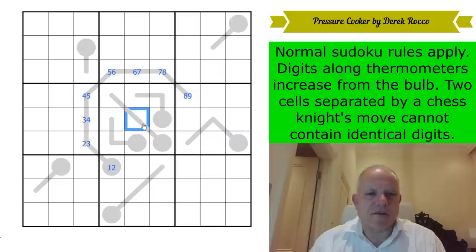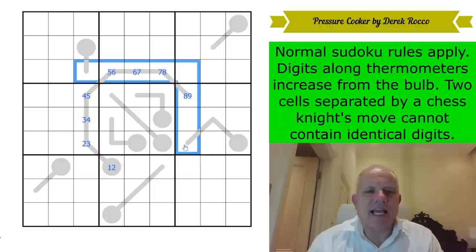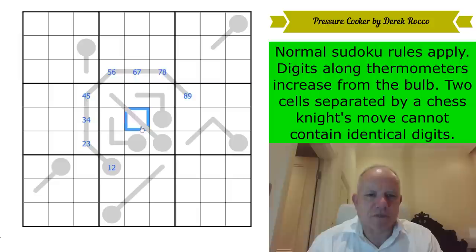There is also Potato Head's theorem, which applies to Knight's move puzzles. It says that at least eight digits must appear on this ring, and any digit that doesn't appear on that ring must be in the central cell. I don't think it matters here at all, because we're already getting eight different digits on that thermo, and they're all on the ring.